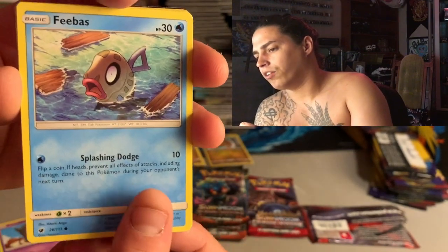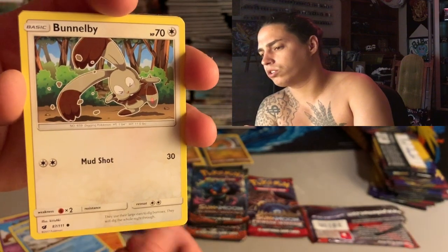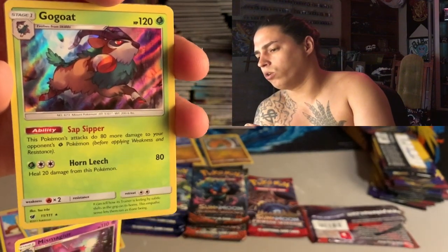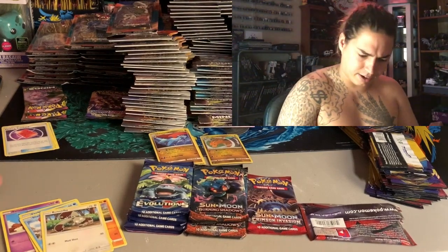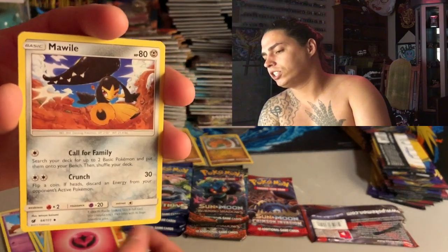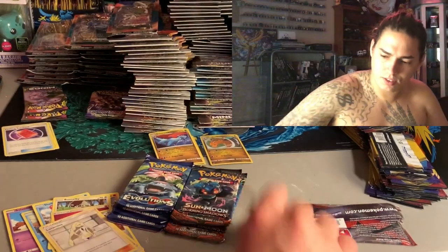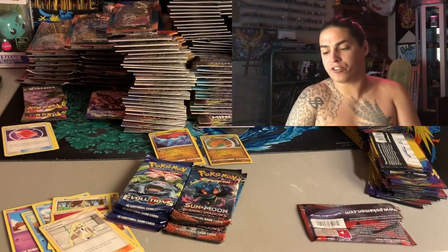They peel right open, they're just weak. We got a Salandit - that is a dope Salandit, look at him getting some sun - a Feebas, Shellos, Bunnelby, Mismagius which is a dope reverse holo rare, and a Gogoat. That's two holo rares in one pack, that's dope! Energy, Mawile, Luvdisc, Lusamine, and a code card.